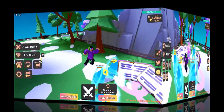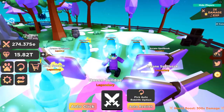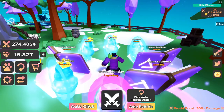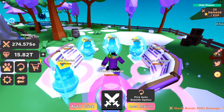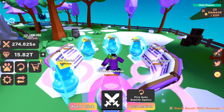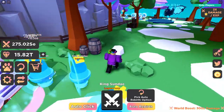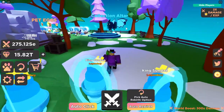For starters, one of the first things they added into the game is up here on the top right — it's the double damage and double XP thing. That's going to be permanent, so from now on you're going to get double damage and stuff like that for free. That's a pretty cool addition into the game.